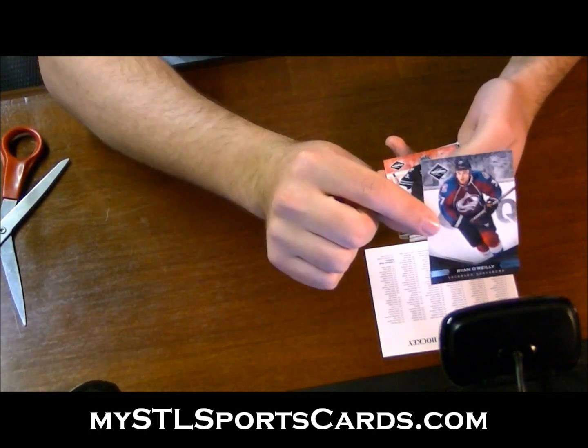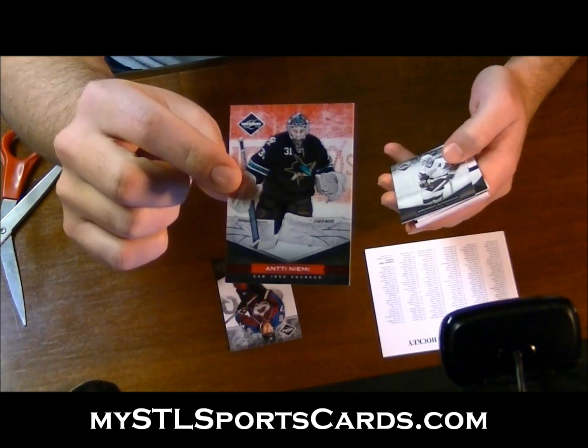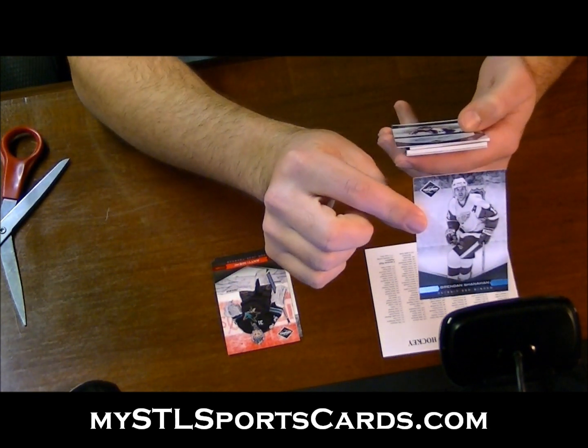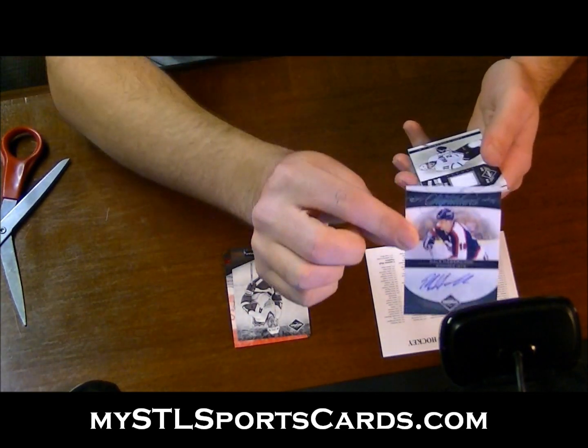Ryan O'Reilly base for you. We have a red spotlight. You got a really nice box. Anti-Naimmy number 49, Brendan Shanahan base. Let the hits start here. Alright, first we've got a Select Signatures Dale Hawerchuk number 97.